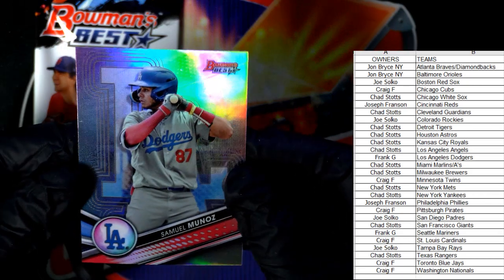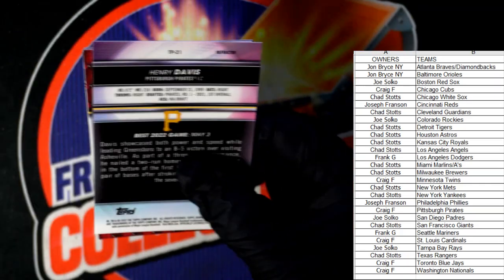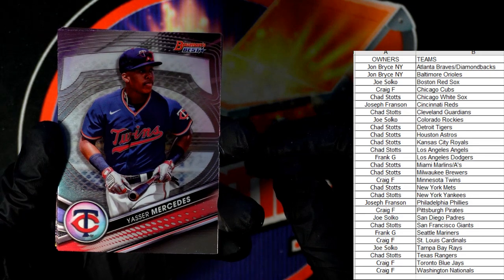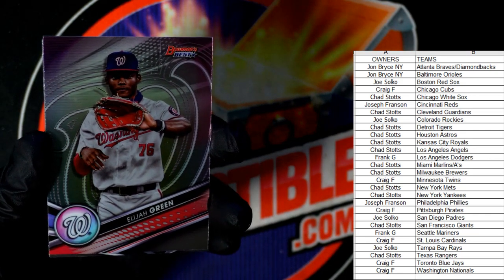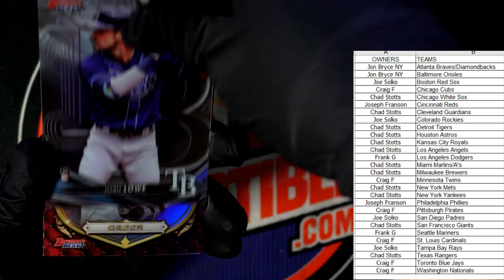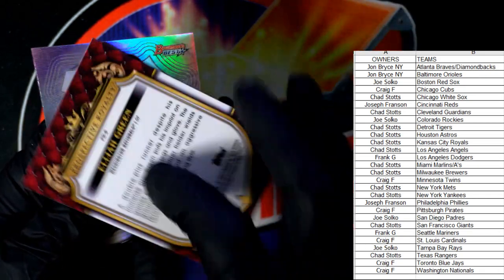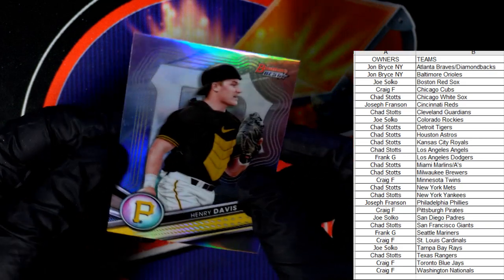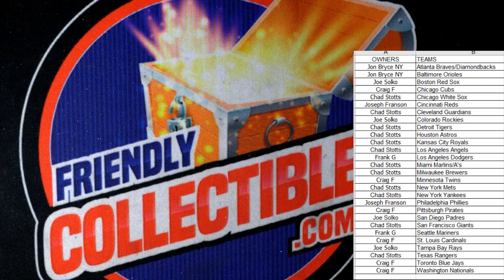Samuel Munoz refractor, Dodgers — going out to Frank G. Last pack: Mercedes, Twins — Craig F. Elijah Green — that's a great one, Craig F, coming out to you! Josh Lowe, Tampa Bay Rays — Joe S, rookie, coming your way. A Nationals card for Craig F — this is Elijah Green, wow, that's awesome! And last but not least, a Henry Davis refractor, Pirates, to round out the box — Craig F, coming your way. Pretty good box!